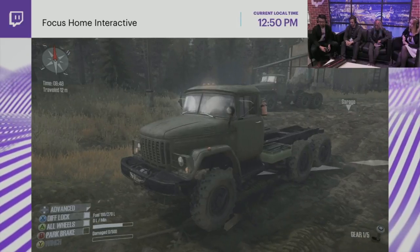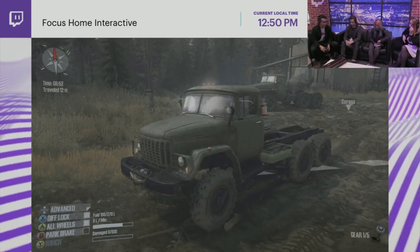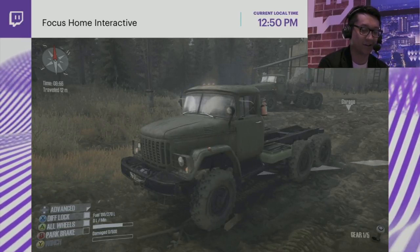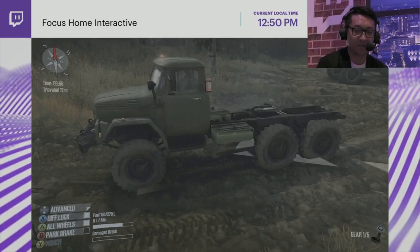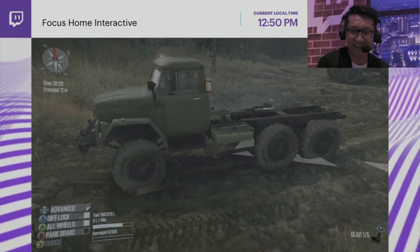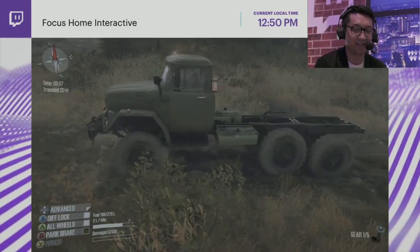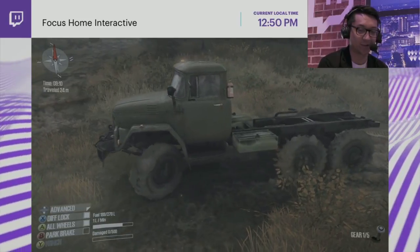We've got physics models for just about everything you can see in the game — from the vegetation, soft tire physics, realistic suspension, even the trees and branches all have their own physics model. The game is called Spin Tires Mudrunner and one of the main focuses is the mud. As you see when we drive, you can see the mud splitting up and even getting caught in the ribs of the tires, which will eventually affect the way you drive.